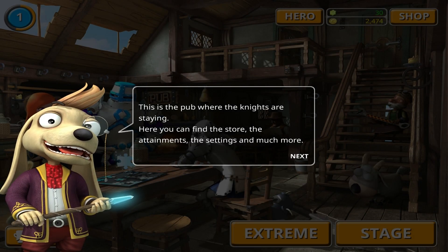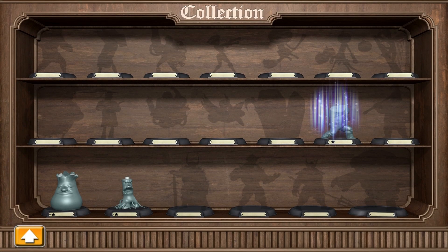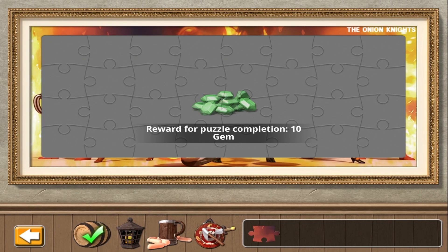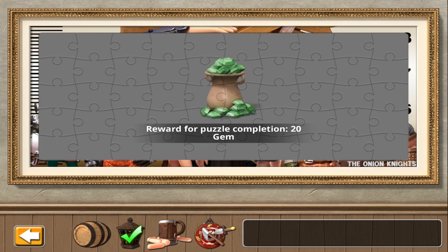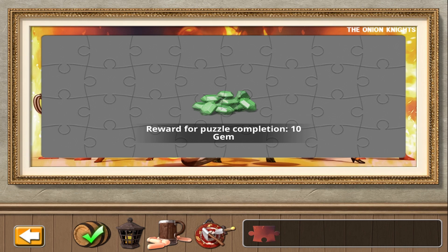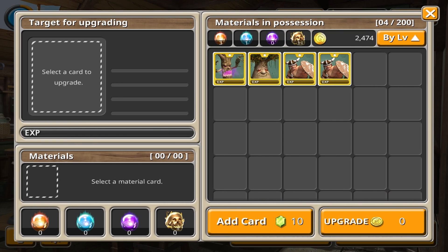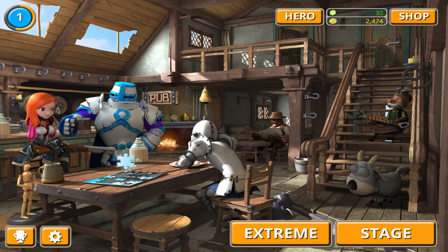This is the part where the knights are staying. Here you can find the store and add goodies. Down here we've got a little collection going on. We want to jump to this reward — puzzle completion is 10 gems, there we go, we have some gems. We just need more of the puzzle to be fair. Here you can see your heroes and we've got a little bit of materials going on.